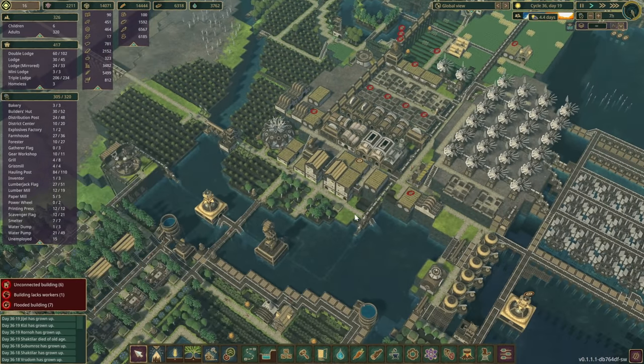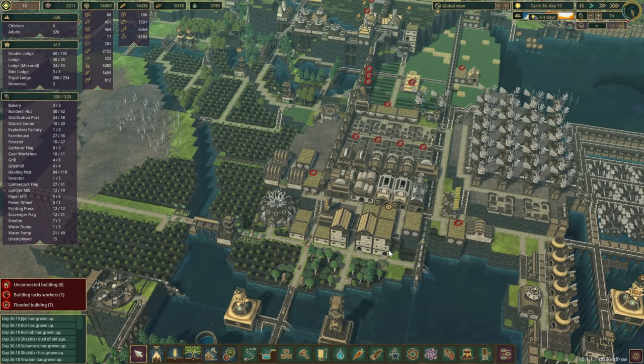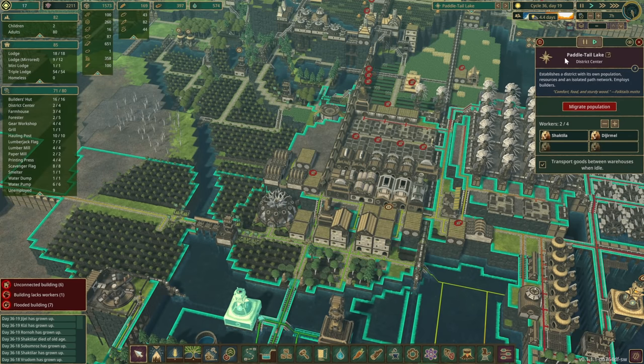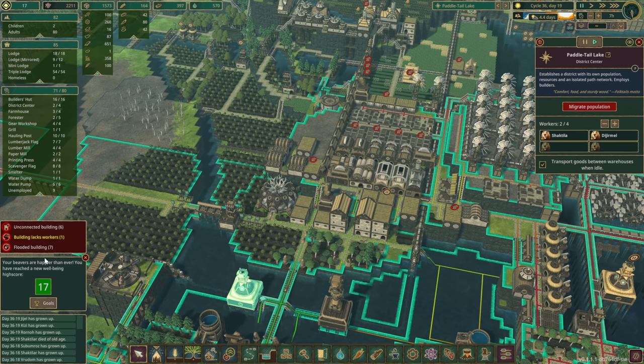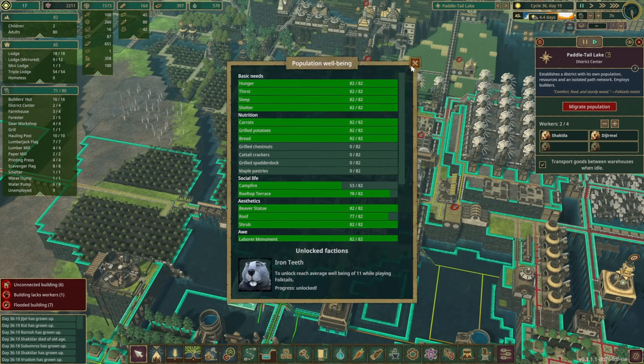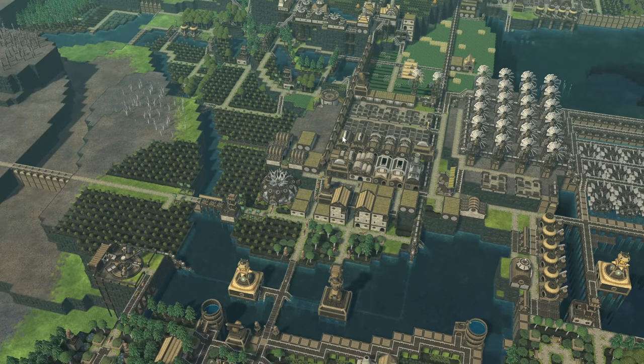And now for the final reveal — we created a new district called Battletail Lake. This one's for you, Polly — I promised about a month ago we'd get a Battletail Lake and here it is. Looking at that, we also have a well-being of 17, which officially marks the end of this series.